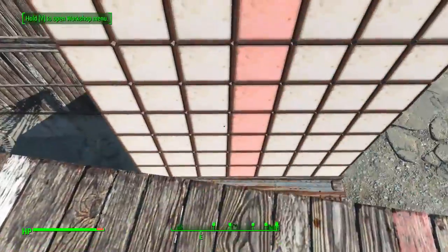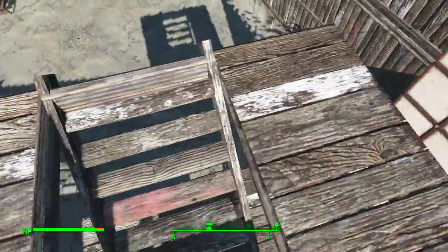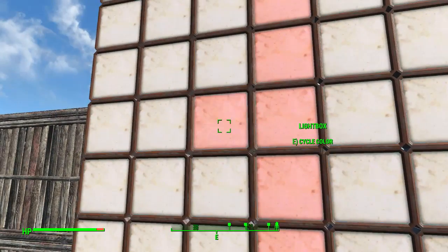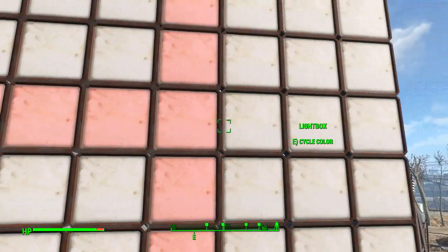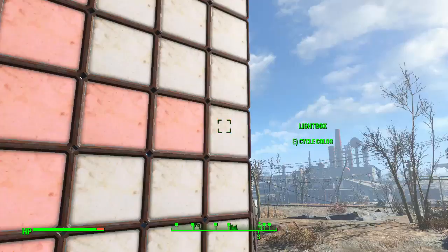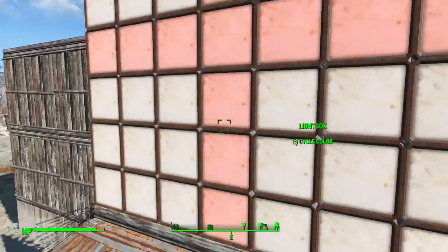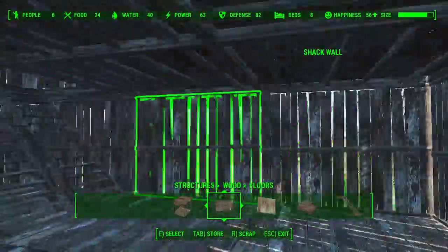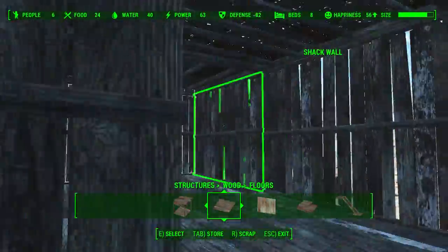Then there we go — start changing them to red. Build some stairs as well so you can get up there. Unless you're on PC and you can just use the console command to start flying. Just have the colors however you want — I'm probably going to make a thicker red, but you can have it as small or as big as you want.